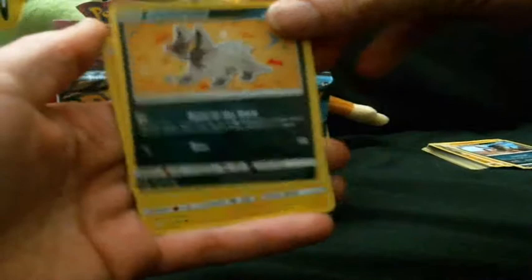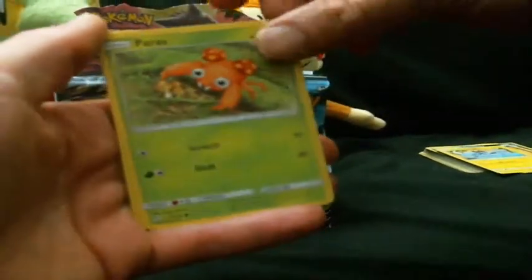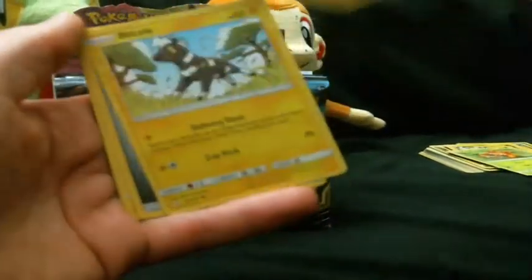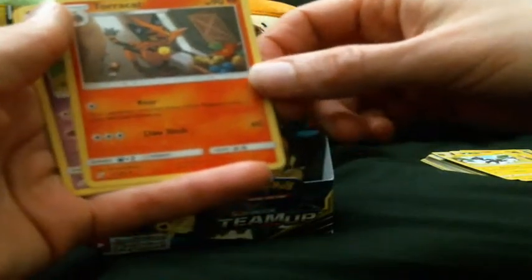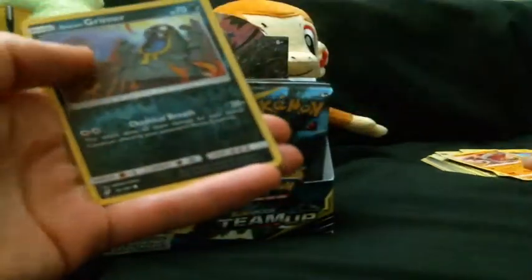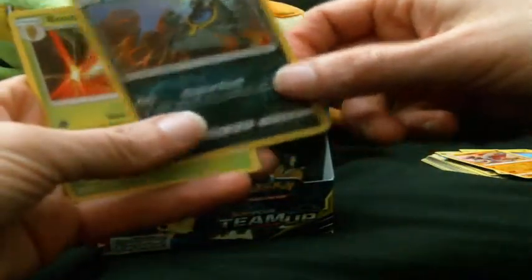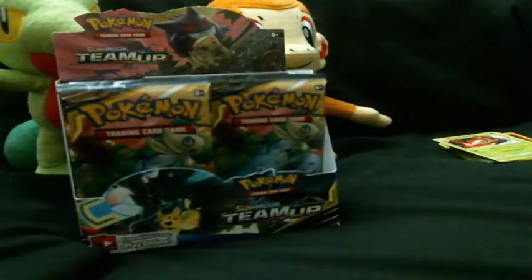Fifth pack: Poochyena, Alolan Geodude, Paras, Joltik, Blitzle, Metal energy, Torracat with his horde of berries, Jynx, Hitmonlee in reverse, Alolan Grimer, and a Beedrill — kind of a cool attack name: Destiny Stinger.